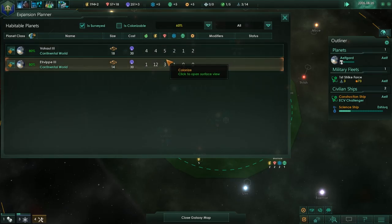Four food, four energy credits, five minerals — two, one, two. A lot of energy on Yitra Vip. Three.